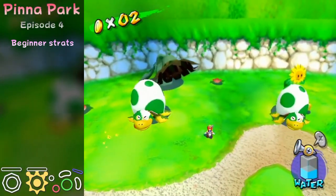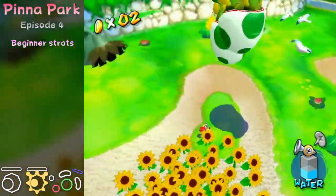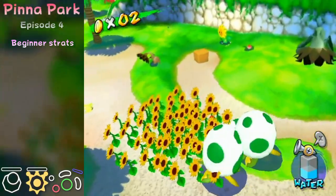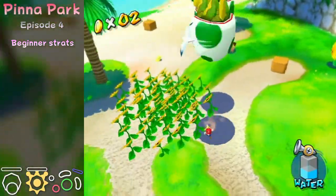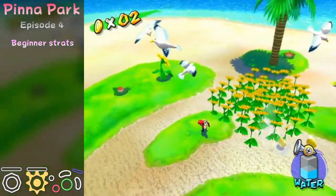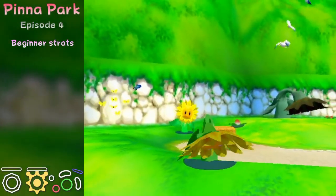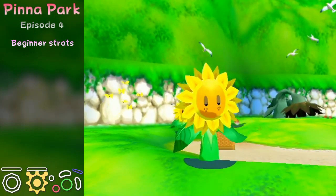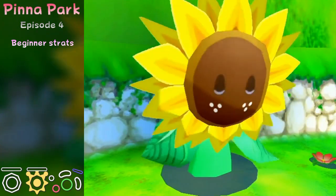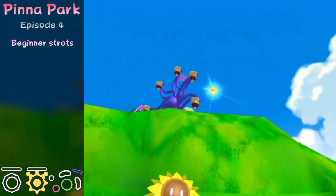I'll quickly show what happens if you make them ground pound on grass — as you can see, you can't damage them. That's why they have to hit the sand. Also, these last two Snooza Koopas get a little more aggressive — they get out of the sand faster than the other Snooza Koopas — so you have to ground pound them faster.